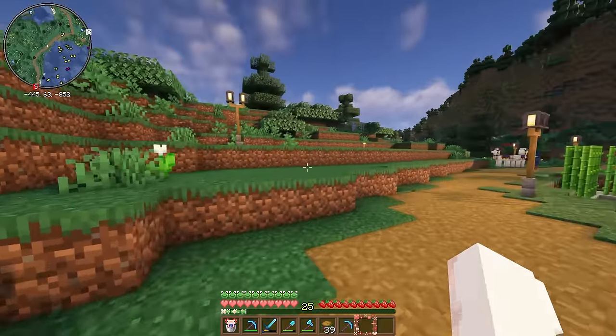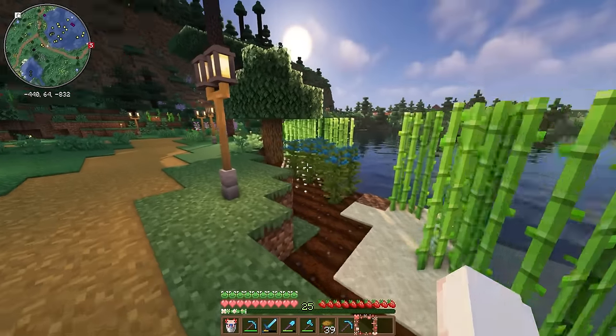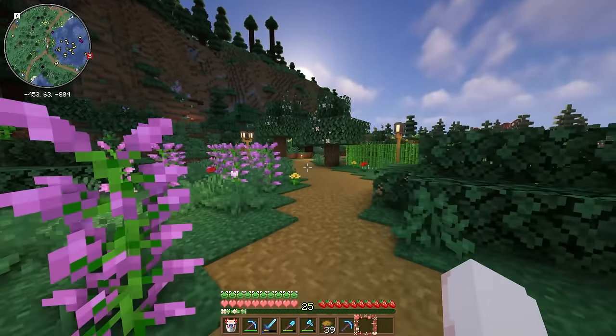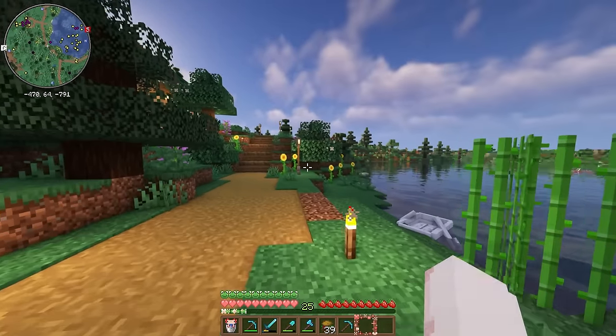We removed all of the old crops. We kept the sugar cane, of course, because I don't have anywhere else to grow it. And the flax is still there, but I promise I will move that. It's going to go over by the barn area because there's a couple of crops that we don't have over there that I want to add.